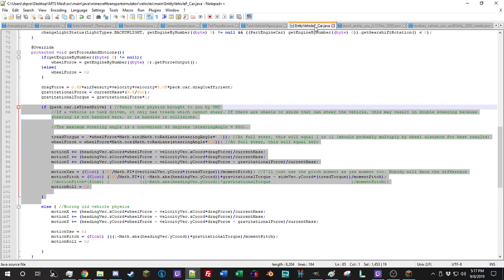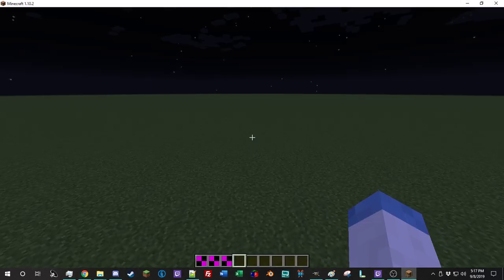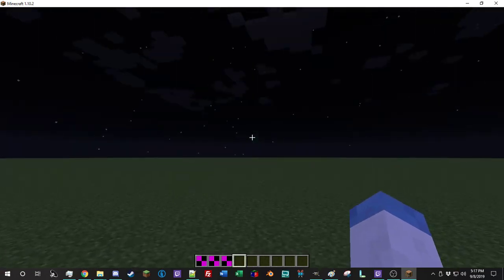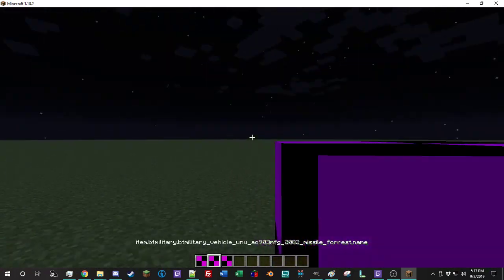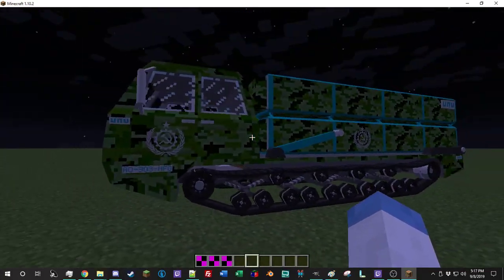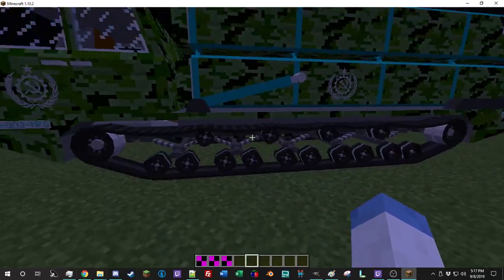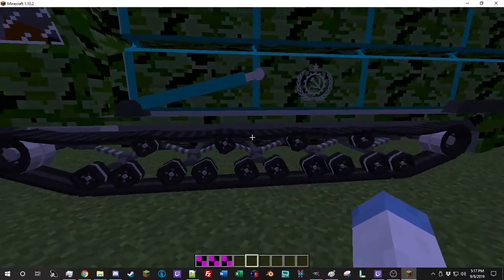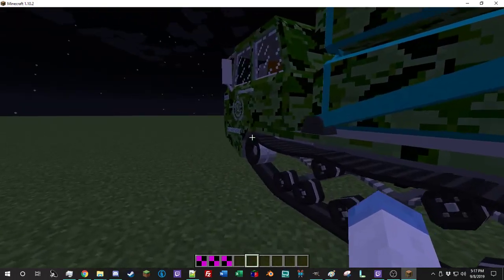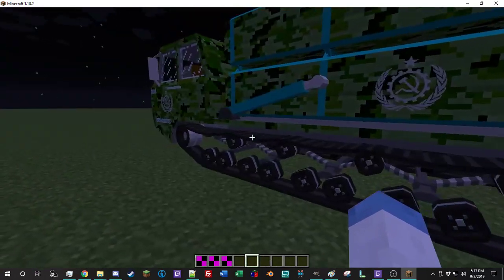With these two new additions to MTS code and a couple new additions to the JSON file — two Boolean variables — I added two new vehicle types. The first one is treaded vehicles. If you're on the MTS server, you may have noticed that I made something that generates treads automatically, and that'll make it a lot easier for me to make treaded vehicles in the future.